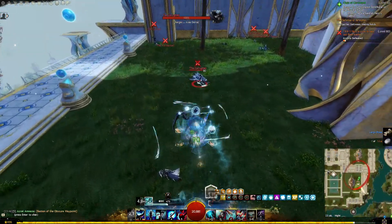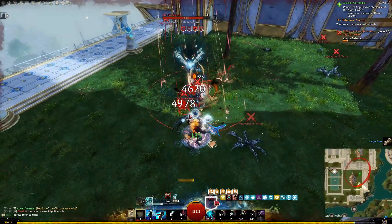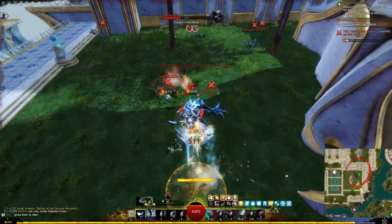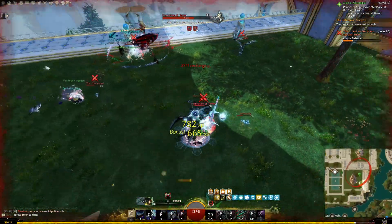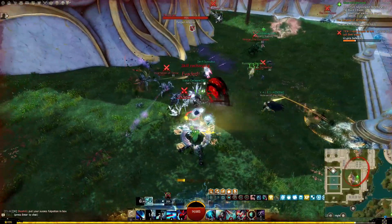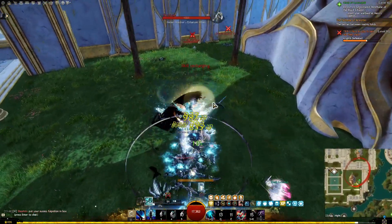I'll link the base version of the build in the pinned comment. As mentioned, you can take this to both instance content and use it in the open world. If you're playing in the open world but you don't have a second set of gear, I suggest you only adapt the traits to the more survivable ones I suggested, based on how difficult you find the content. If you have the luxury of owning multiple gear sets or legendary gear, go nuts and experiment with the stats as well. If you have any other comments or questions, leave them down below, and it'd really help me out if you could hit the like and subscribe buttons.